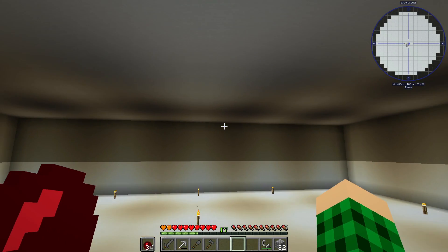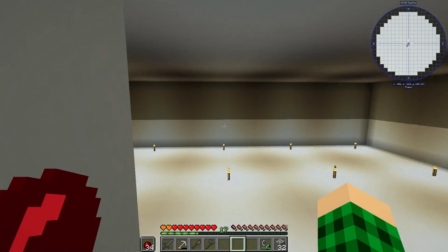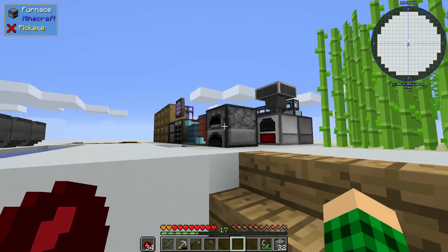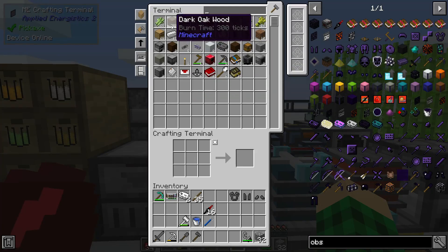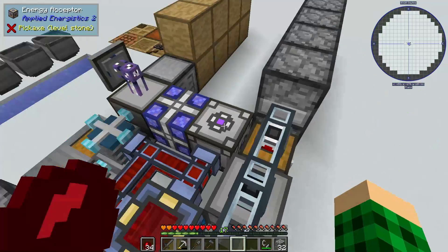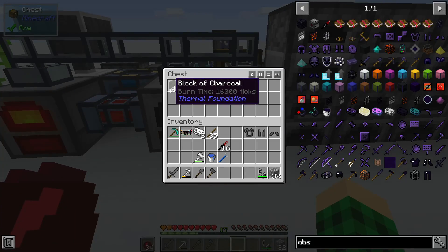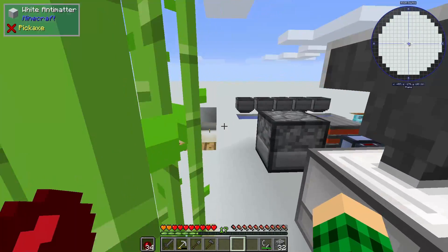In between episodes, I dug out all of this light gray antimatter that we had here on top, so we have a nice looking room now. I processed that through the chemical dissolver to get a bunch of iron - we have 26 iron ingots out of all of that, which is insane. I also made a stack of blocks of charcoal, which are getting slowly used up in these furnace generators to provide us with power.